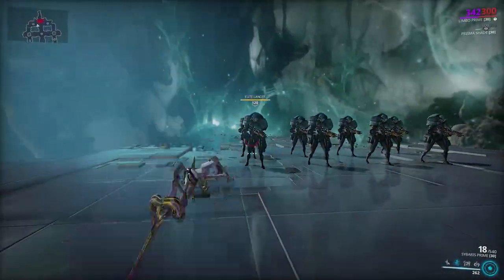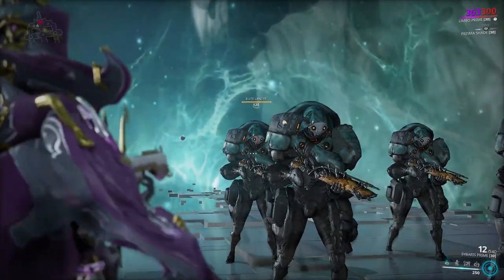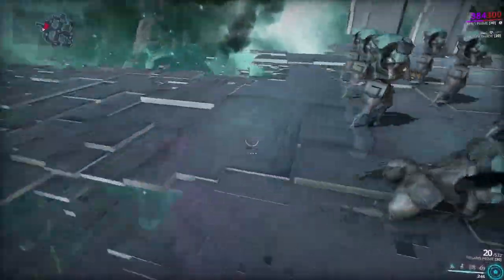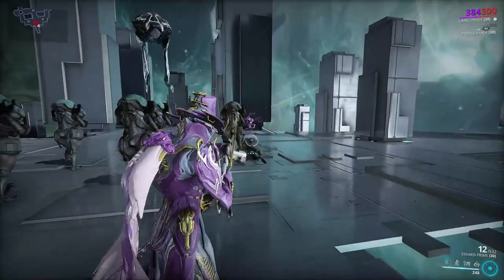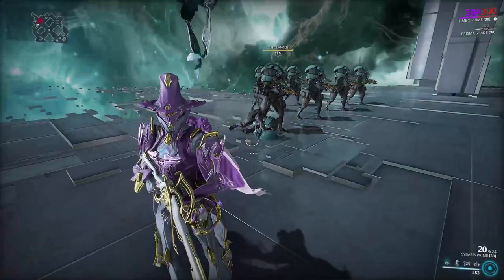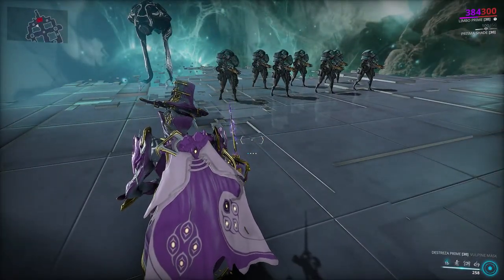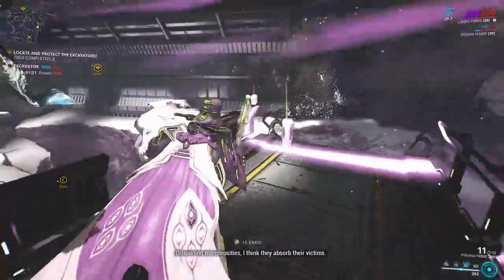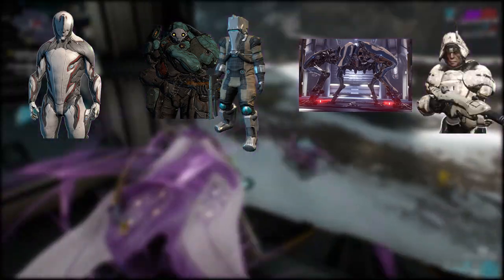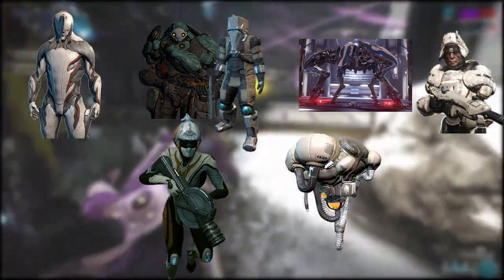His first ability is Banish, where he casts a wave of rift energy that damages enemies and pushes them out of Limbo's current plane of existence. If Limbo is on the material plane, enemies and allies caught by Banish will be pushed into the rift plane, and vice versa. Allies can roll to get out of the rift plane. Enemies pushed between planes take 300 impact damage. Limbo can Banish warframe allies, enemies, some bosses, defectors, hostages, Tenno operatives, and objective drones, among other examples.